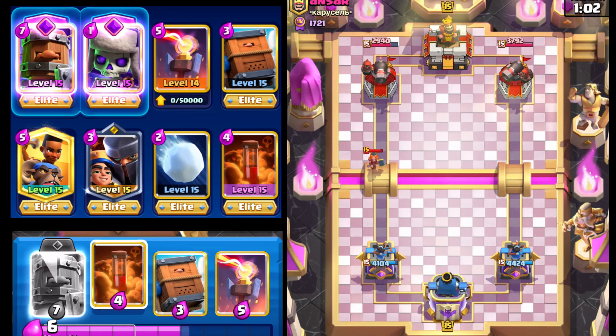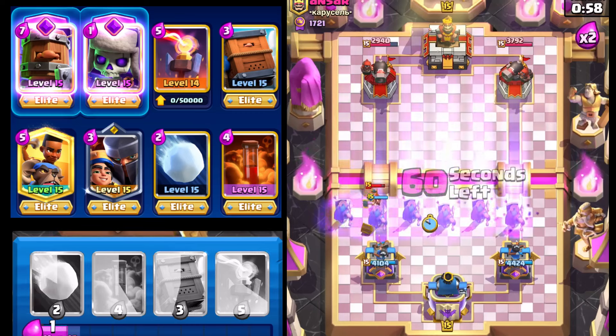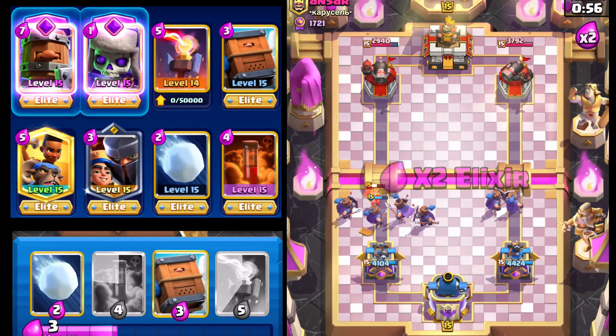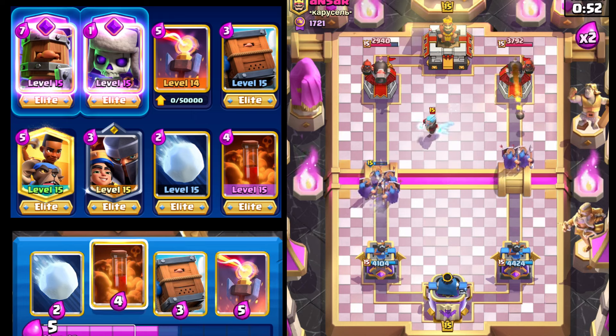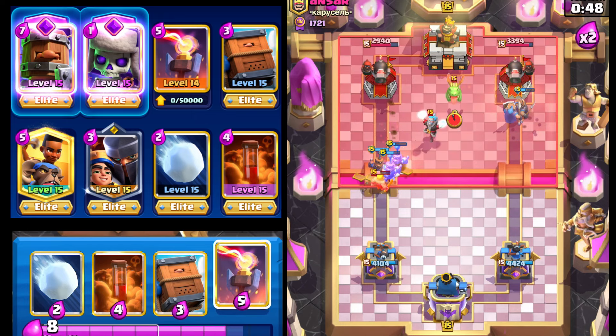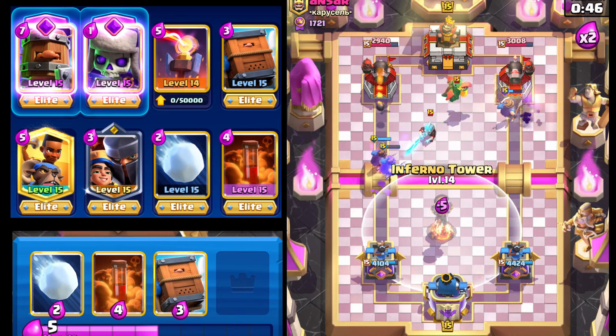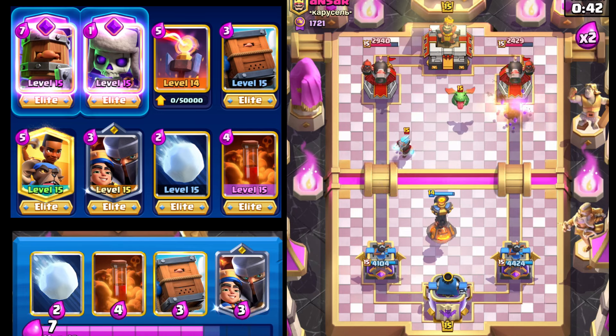I thought he was gonna go with Graveyard right there. We're gonna get four — maybe three — Royal Recruits left on that left side essentially. I know he's got the Graveyard and they try their best to not use it until they find a really good time. But that Royal Recruit on that right side is doing so much damage.